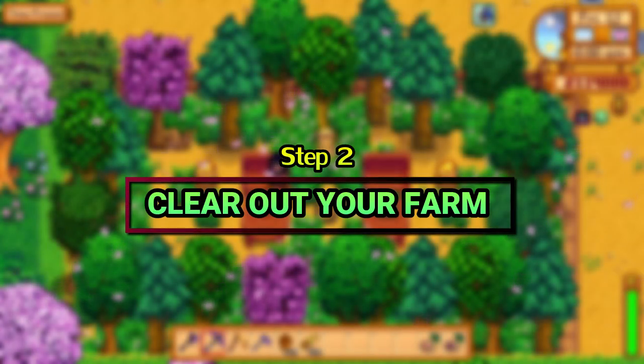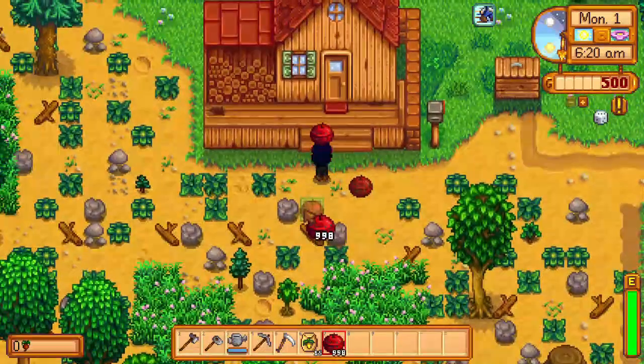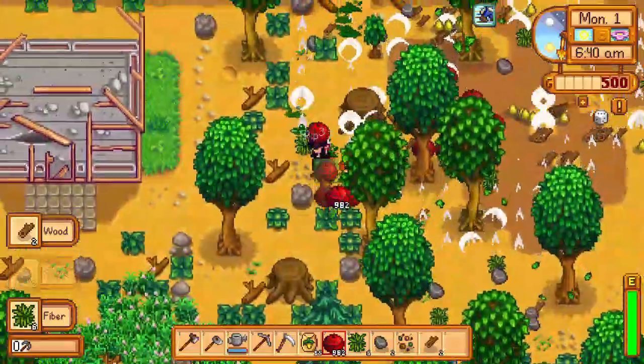Step 2: Clear your farm. When you set foot on your farm for the first time, there is absolute chaos here. So whenever you're seriously ready to work on your farm, you should clear it first completely, which means it should be free of debris and unnecessary trees.